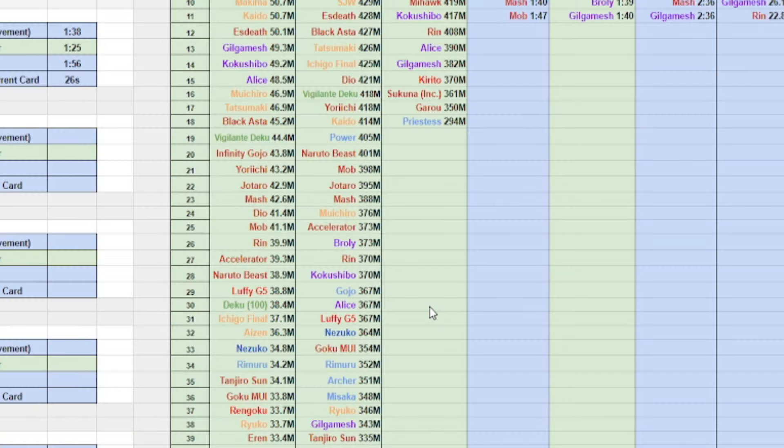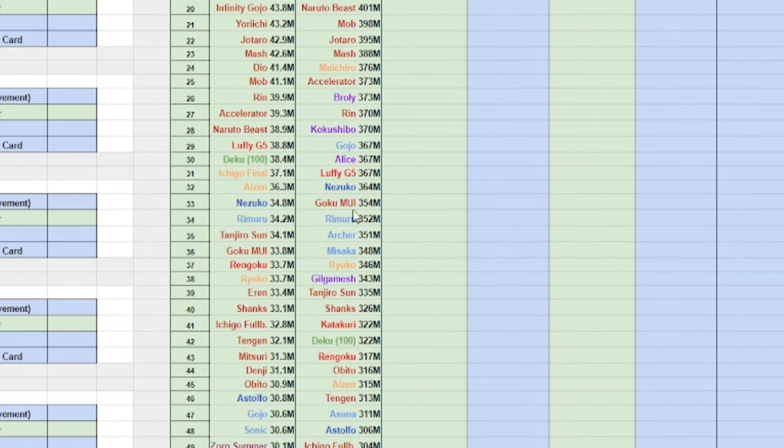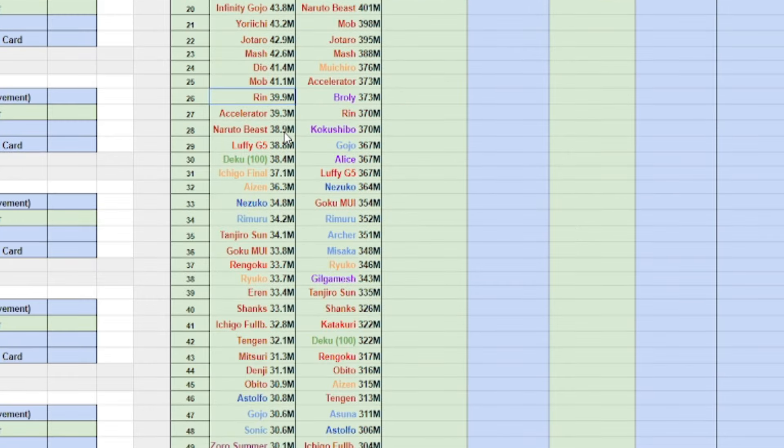In my previous tests, which are a bit outdated, I tested every single character. Goku did not do very well — he was 33rd best, and I didn't even test the best ones. Rin was 27th, so Rin was better than Goku. That also stands true for no pets and no gear at all: Rin was 26th and Goku was 36th.